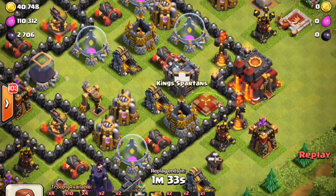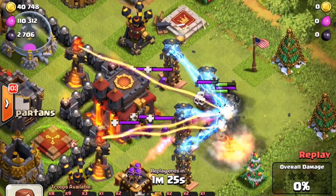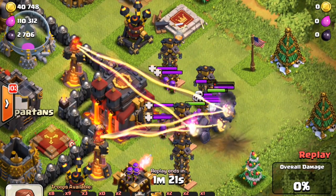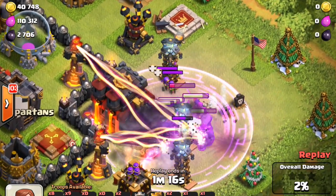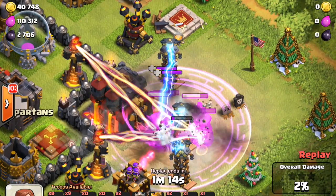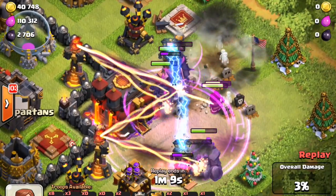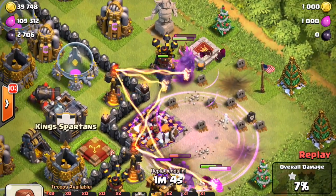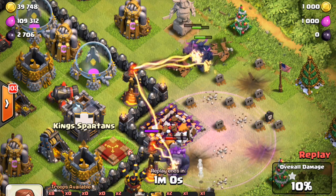Let's do a GoWipe — here we go. Now the Golems are the key: if you drop Golems first in my base you're going to win, because all the defenses get distracted and you can't kill the PEKKAs or anything else. However, if you do not drop those Golems first, your PEKKAs will get ripped to shreds — which is how I win a lot of these GoWipe ones. It's funny to watch a max GoWipe lose against a Town Hall snipe that's trapped — that's just pretty entertaining.